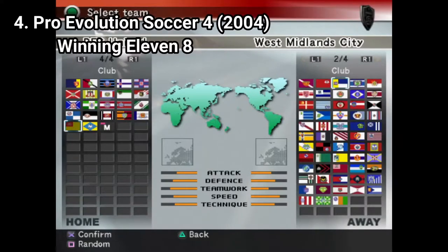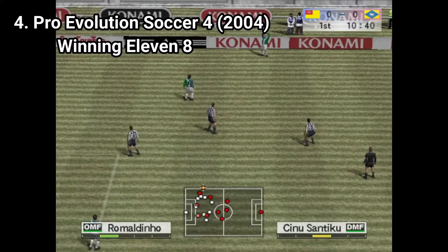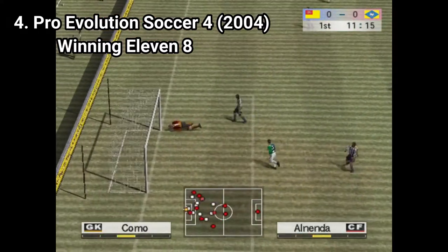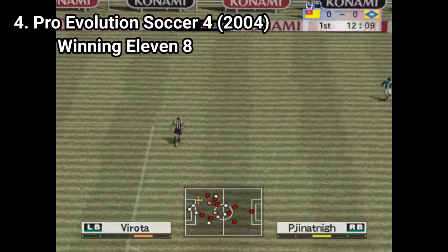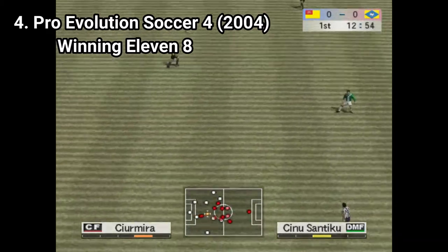Pro Evolution Soccer 4 has again more teams. Now the game has English, French, German, Spanish, Italian and Dutch top divisions. You can also spot some subtle improvements, like better AI, tweaked play-on advantages, better through balls, tighter dribbling, and free kicks now allow layoffs.